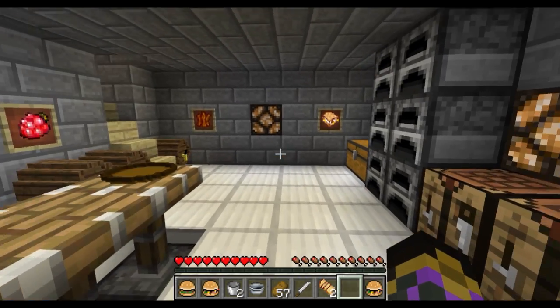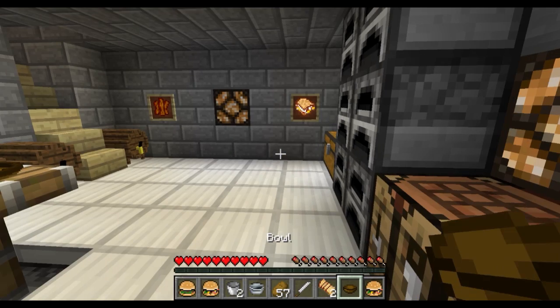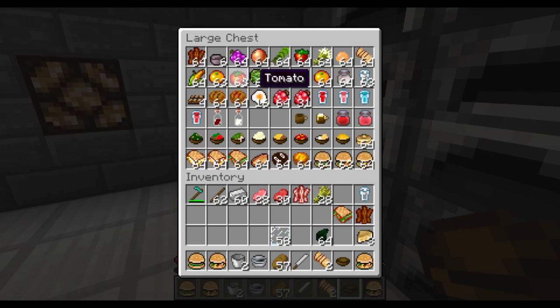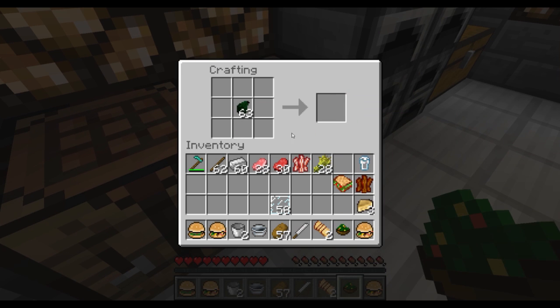Another thing we can make - let's pick guacamole. Guacamole is an easy one to make. What you need is a bowl of course and an avocado, and I will show you later how you'll be finding all of these ingredients. So a bowl and an avocado and you've got yourself some guacamole.